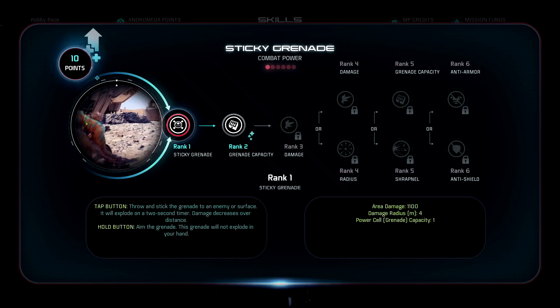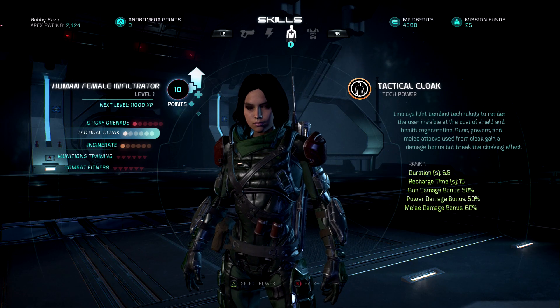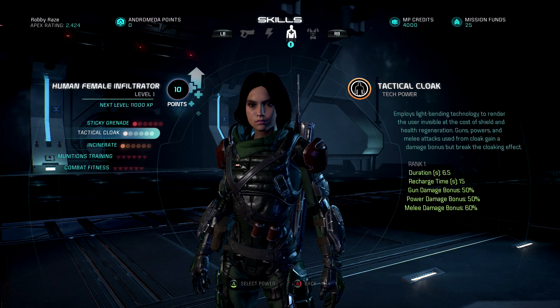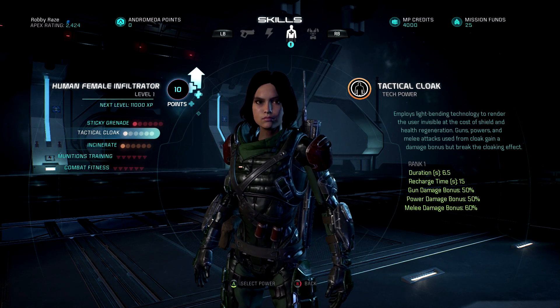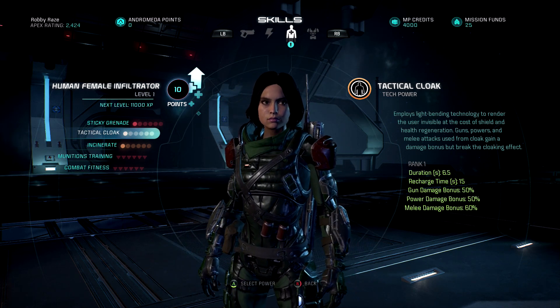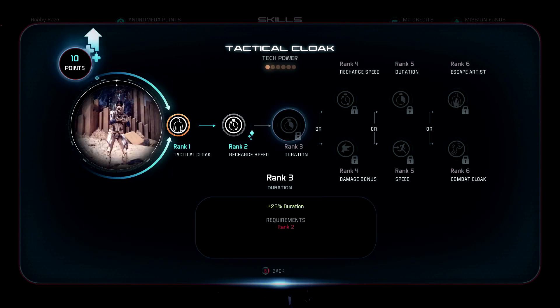Getting into Tactical Cloak — actually we're gonna start with Tactic Cloak. I'm not sure why that's not at the top. We're looking at a 15 second recharge time, so that's up there. Duration 6.5 — you don't really care about the duration as much because you only get the damage boost; the duration is done after you shoot your gun or use a power. 50% gun damage, 50% power damage at base — so that's pretty goddamn good guys. Without you putting any points or spending any money, you're already getting that.